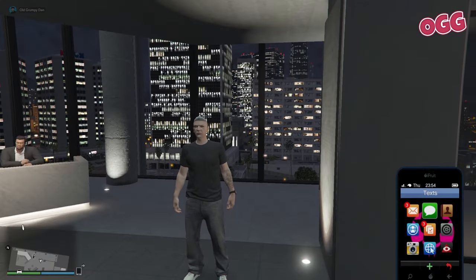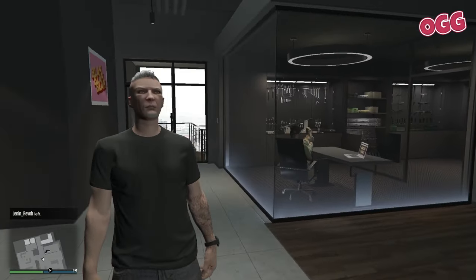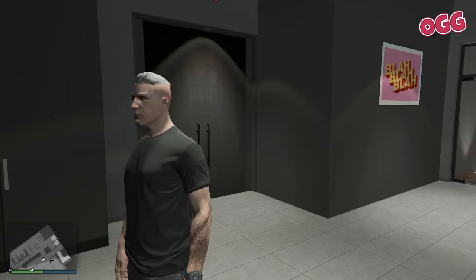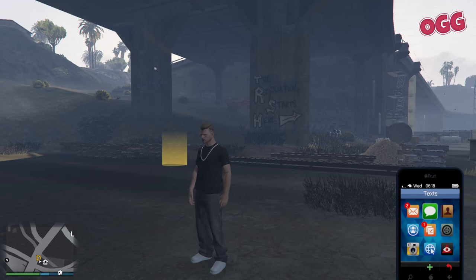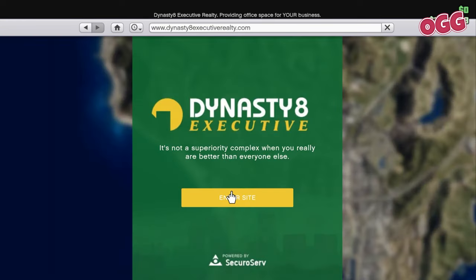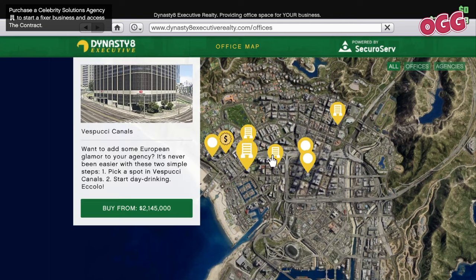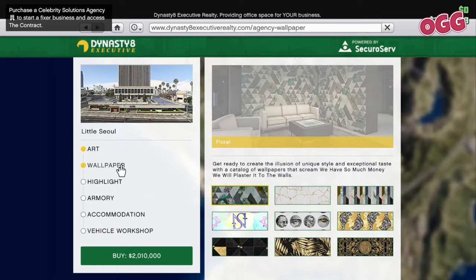Next up is the Agency. The Agency in GTA Online isn't just a building - it's a beacon for the solo entrepreneur ready to carve their niche in the bustling streets of Los Santos. To get started, head over to Dynasty 8 Executive and pick your spot. While location is more about convenience than functionality, consider accessibility and how it fits into your broader game plan.